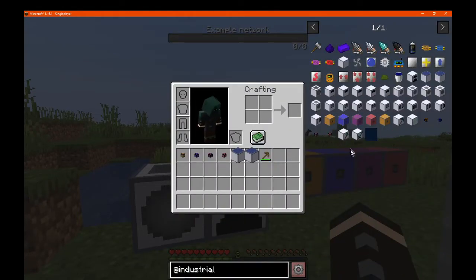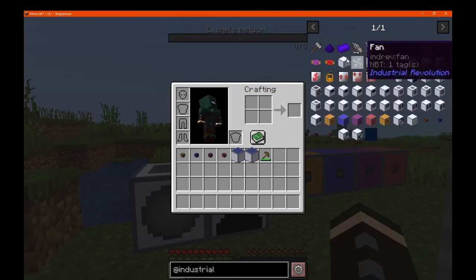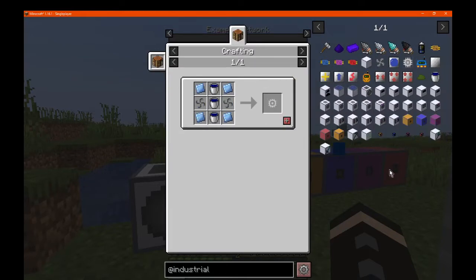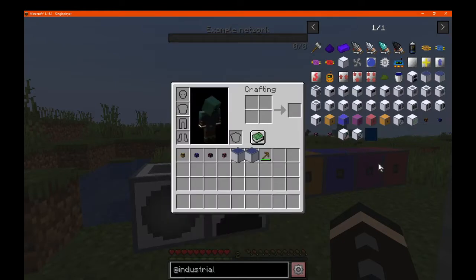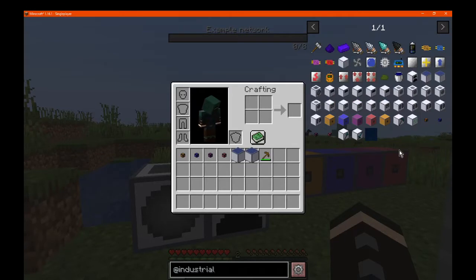And then we'll obviously move on to the more interesting stuff, because obviously the batteries and circuits and such are pretty much self-explanatory, along with what goes into what machines and such. You can easily sort of connect the dots based on what recipes are really moving from one to the other. So we'll go with the machines first, as well as the generators.